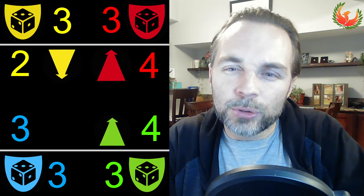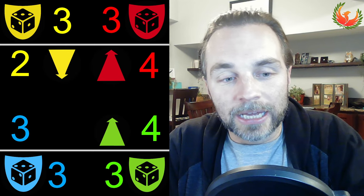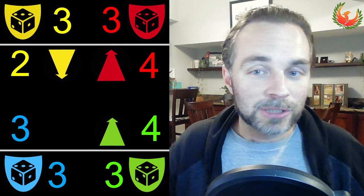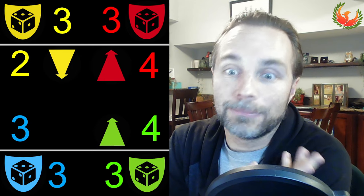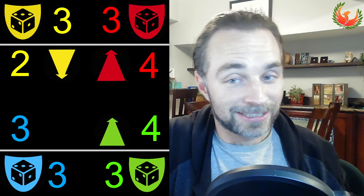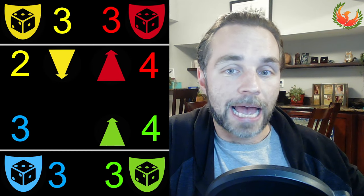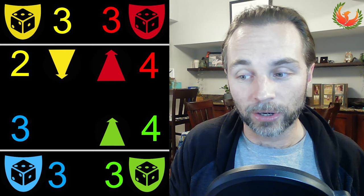I thought about specific games we could discuss, but I'd get too into the weeds, so I've made up a game. We've got four players: yellow, red, green, and blue. The numbers you see represent each player's current scores — everybody starts at three. It's a game where players can just gain or lose points, and someone wins when they reach 10 points. The middle section of my diagram indicates the action being discussed — for example, yellow goes down a point to two, red goes up to four, and green goes up to four.